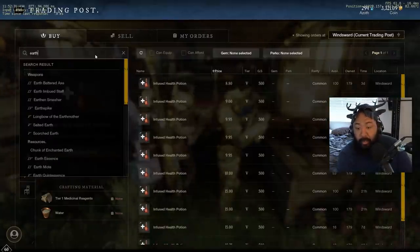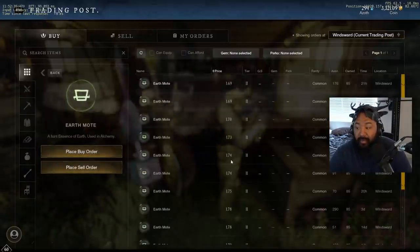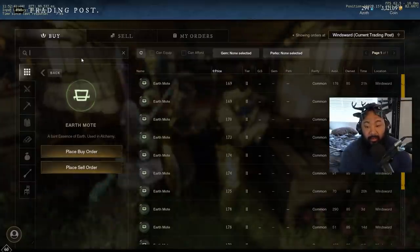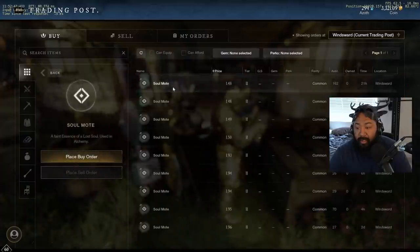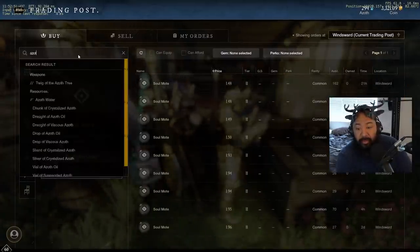If we take this a step deeper, the recipe for the infused health potion includes earth motes. So if you guys happen to find earth motes in the world, those can also be sold or gathered if you're doing the crafting yourself. Soul motes as well are a good one that you can use.